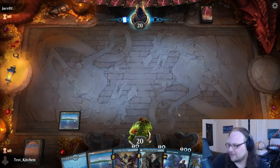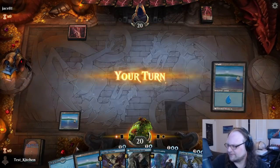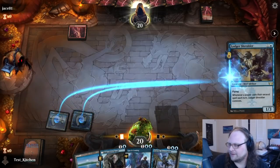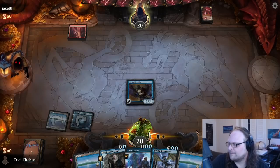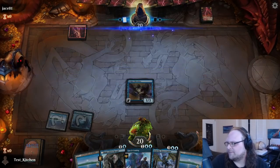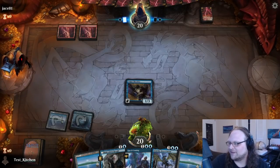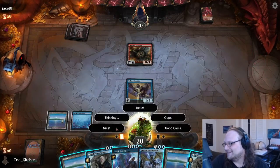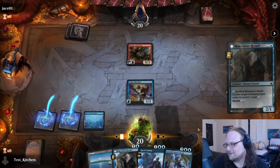We go first. Ledger Shredder is slightly less impressive in this deck than in some others I've played it in this season, but I'll play it turn two. Opponent played Mountain turn one, Mountain turn two — is it just Mono Red? Might be good against a 2/2 haste guy. Oh, Thermo-Alchemist — player after my own heart! Let's play Hermit then.